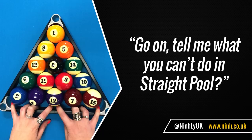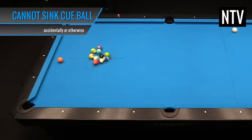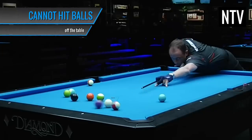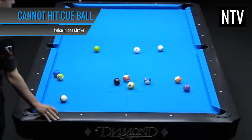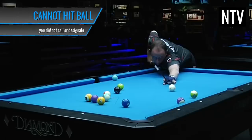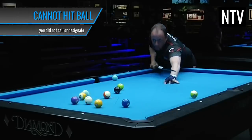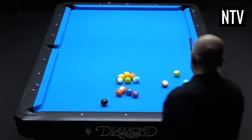Here's what you cannot do in straight pool. You cannot touch any of the balls with anything except your cue. You cannot sink the cue ball accidentally or otherwise. You cannot hit any of the balls off the table. You cannot hit the cue ball twice in one stroke. You cannot sink a ball into the wrong pocket. And you cannot hit a ball you did not designate. These infractions result in a foul or a scratch, and you will have points deducted from your overall score depending on the foul.